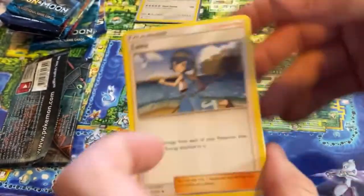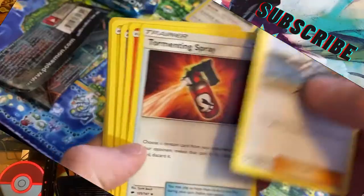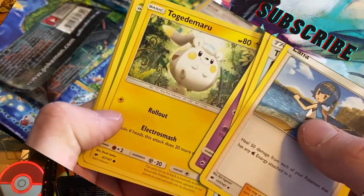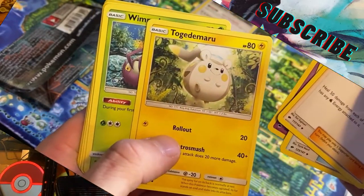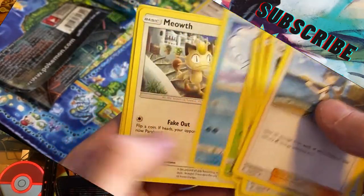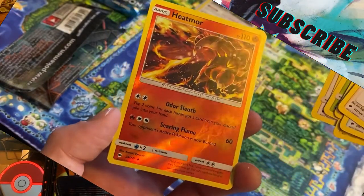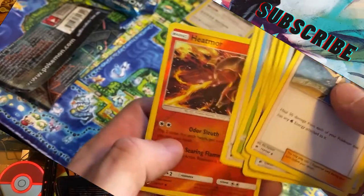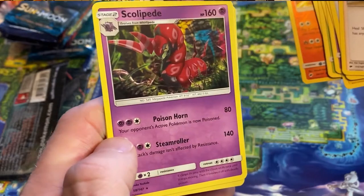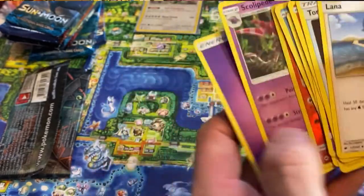I gotta play some more of the Pokemon Switch games, I really haven't gotten into those yet. All right, Burning Shadows now. Wimpod, Alolan Vulpix, basic Meowth, reverse holo Heatmor — we pulled the regular Heatmor already. The rare is Scolipede, non-holographic. It is what it is. Guess the energy — fighting? Oh, it's a psychic.